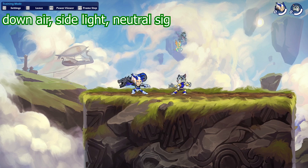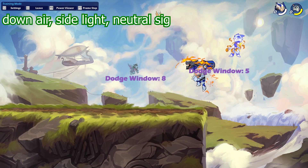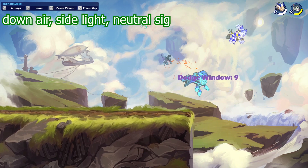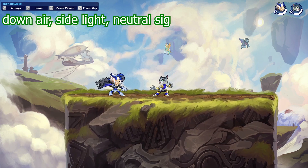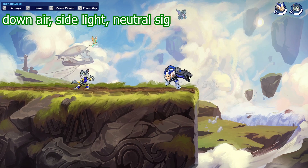The second cannon combo is a down air into a side light into a neutral signature. You can get this one to very low dodge windows — both below five — which is really great and almost impossible to dodge. This is a really cool combo you want to use when playing Lin Fei with the cannon, but you do need to work on it. It's easy to miss and easy to get high dodge windows if the timing is off, so you really need to get the timing perfect. Once you master it, it's a great asset to your Lin Fei gameplay.